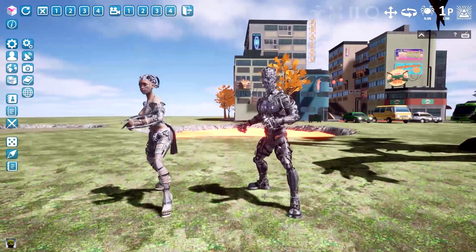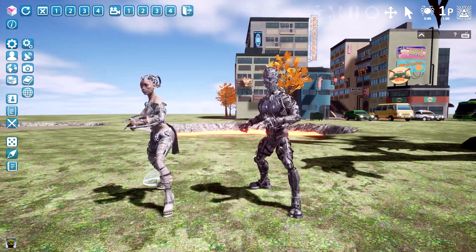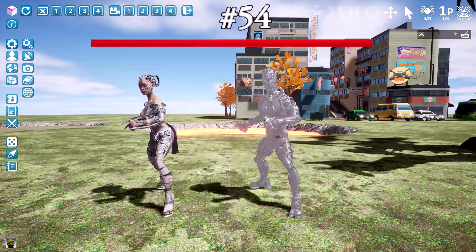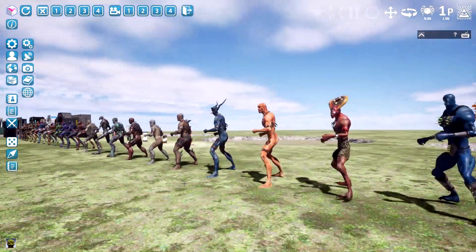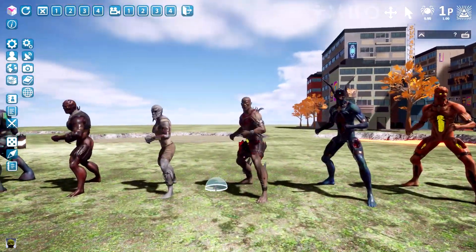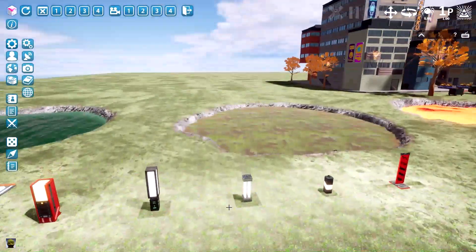Next we've got a male android. We already had the female, but I put it here again for reference. Now we've got both the female and the male. Next we've got a nice collection of funky colored aliens — we've got 24 of them. They're cool.